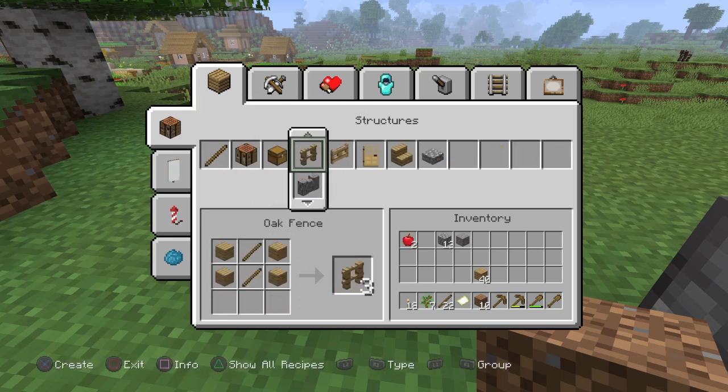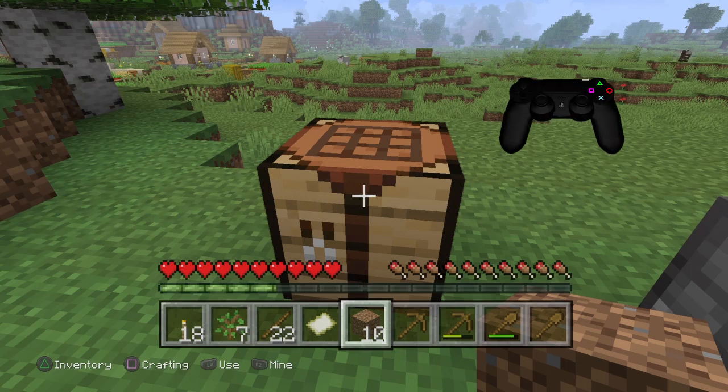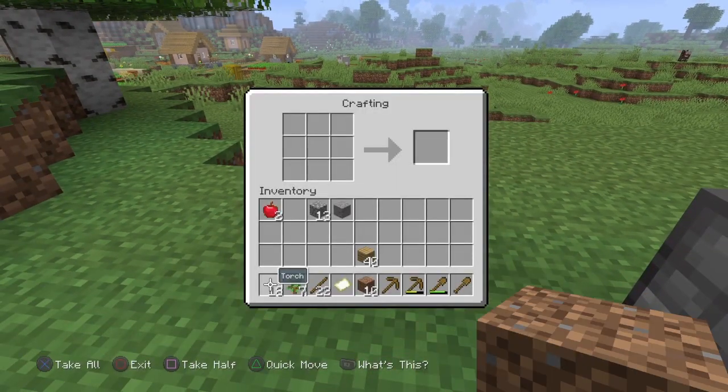In our crafting table, pressing triangle shows everything we could ever want to make. But there's another version - classic crafting, which Cara uses. To enable it: press Options, then Help and Options, Open Options, Settings, User Interface, and go down to Classic Crafting and turn that on. Now when you click the crafting table, nothing is done for you - you have to know how to make things from scratch and items must be in a specific way, or it just will not work.